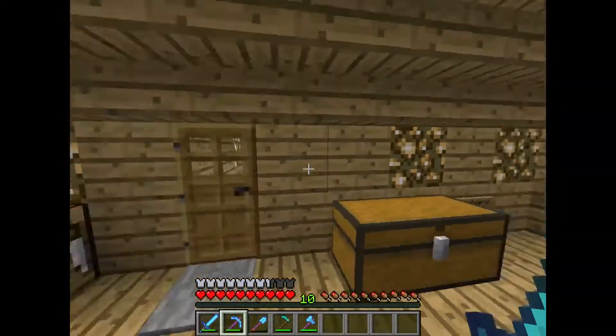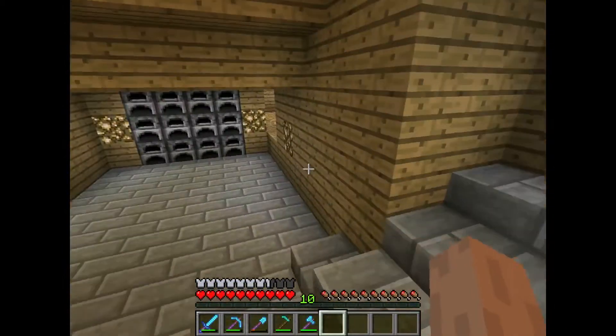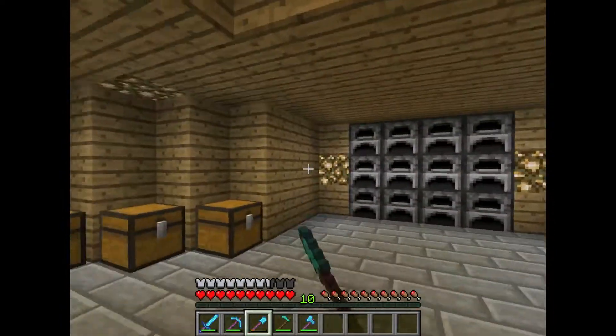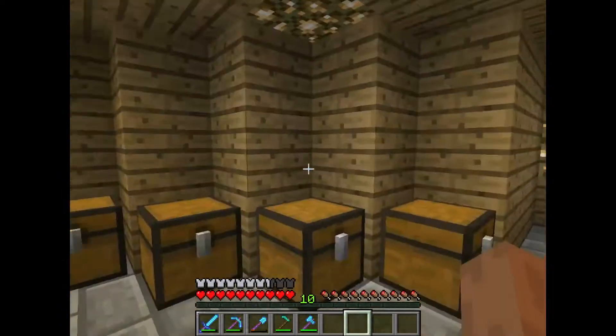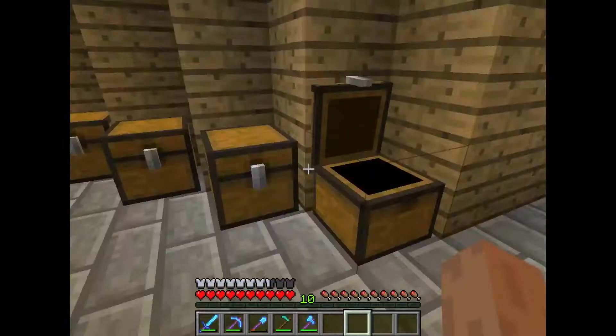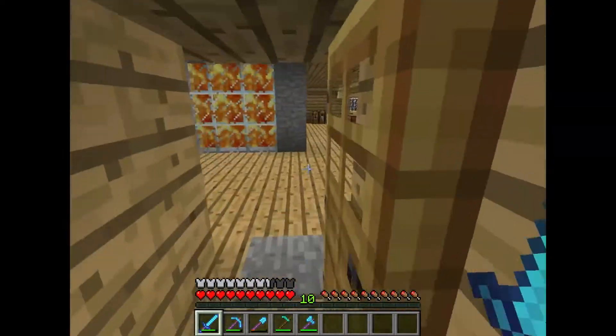Here we have a nice little lava lamp that I added. We're not going to go into detail about some of the places because some of them I'm just going to quickly go over so we don't have this episode go on for a very long time. So here we just have the bakery, filled with necessities to make food.